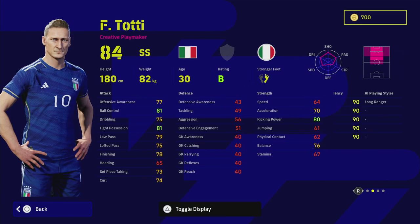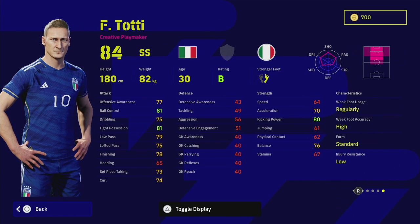Totti is first up — an absolute beast of a player in real life. I always loved him; he was just an unbelievable player with a brilliant career. On the card, he's got one touch pass, true pass, and weighted pass, plus a couple of shooting stats, which means how you play him really depends on your style.